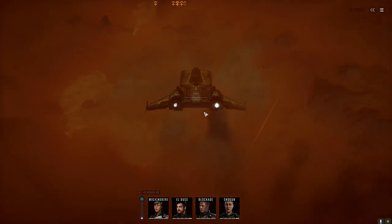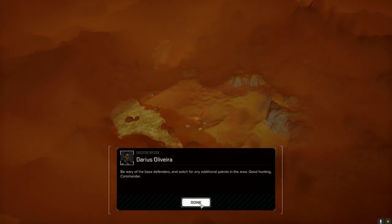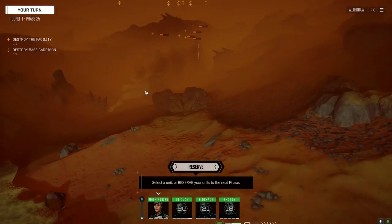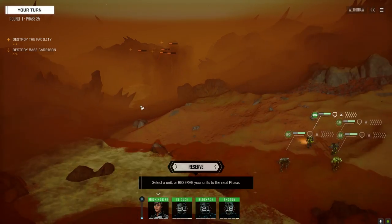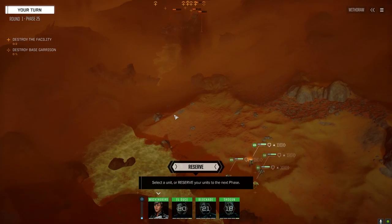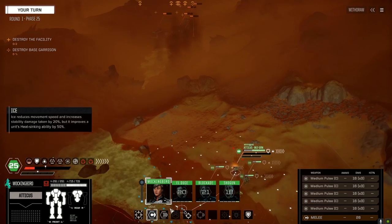Alright, let's give these guys the what-for. Approach the base, destroy the buildings. I've had some pretty nasty encounters on this map — the turrets can hit you all across the map, so it's really tough unless you've got long-range weapons. If they've got a lance of mechs in here it can be difficult. We're just going to move up and see where we stand.